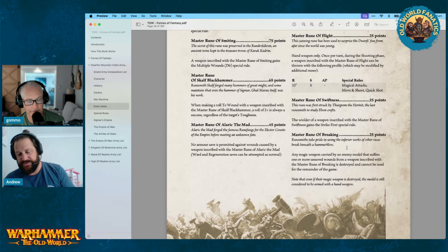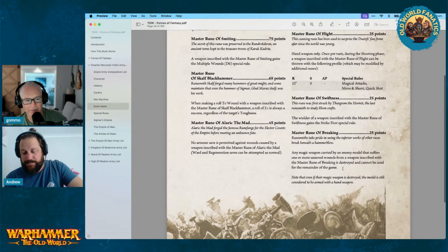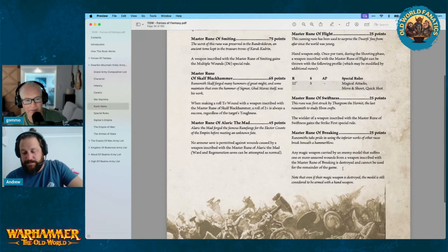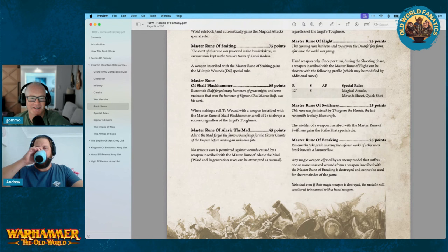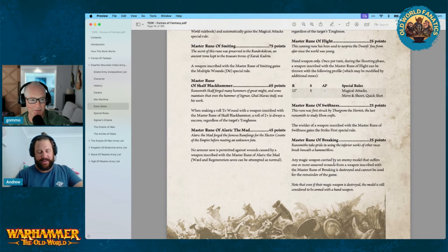Master Rune of Breaking — any magical weapons carried by an enemy model that suffers one or more unsaved wounds from this weapon is destroyed and cannot be used for the remainder of the game. Pretty cool, though I wish it worked on any magic item. It is a weapon so it's quite situational. A lot of the power of big monsters is more around their survivability anyway — it'd be cool if you could knock out ward saves or something.